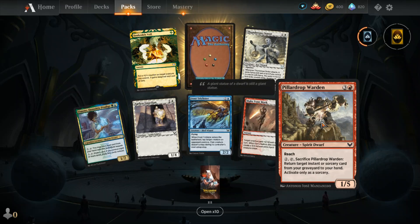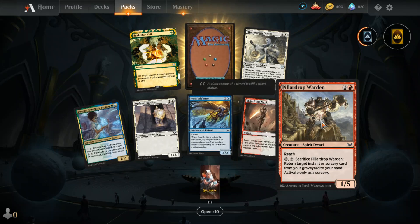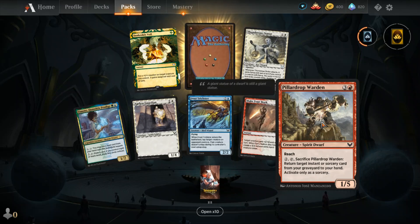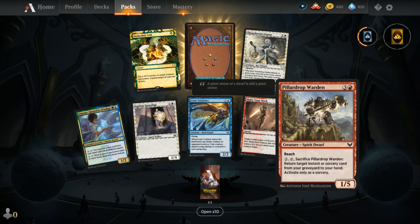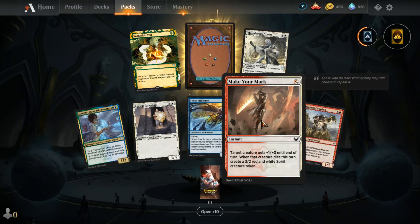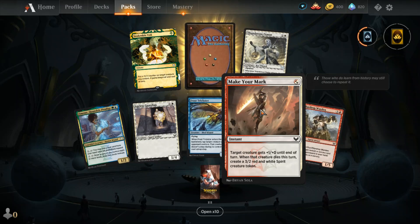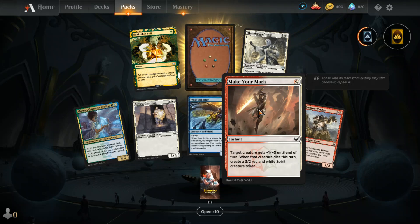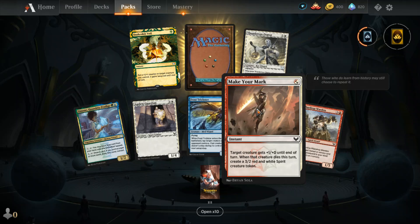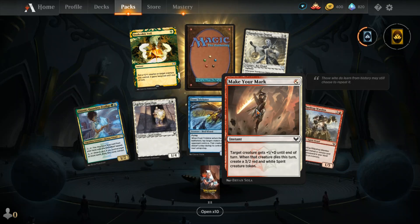We got Pillar Drop Warden — three and a red for a Spirit Dwarf, which is crazy but awesome. It's a 1/5 with reach. You can pay two, tap it, and sacrifice it to return target instant or sorcery card from your graveyard to your hand, activated only as a sorcery. We also got Make Your Mark, a red-white instant for one mana — target creature gets +1/+0 until end of turn, and when it dies this turn, create a 3/2 red-white Spirit creature token.